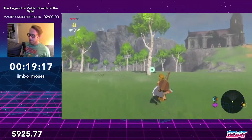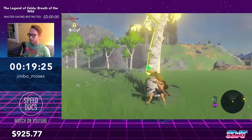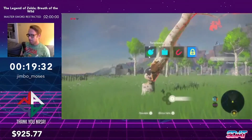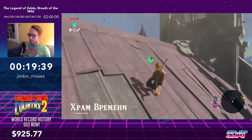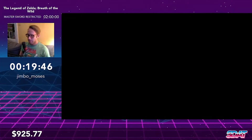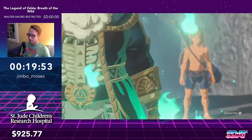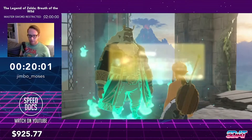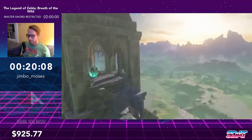Now we're going to do a stasis trick called rocket tree — we cut it down, freeze it, load it up with energy, and use an arrow to shoot it toward the Temple of Time. That's the Great Plateau done — the Old Man reveals he's the King of Hyrule, tells us to save Hyrule and save Zelda, and we're just going to kind of ignore that suggestion. Now we have the paraglider. We need to activate the tower first so we have warp points and can enter shrines cleanly.